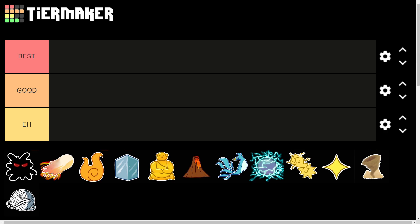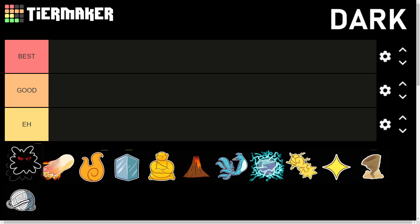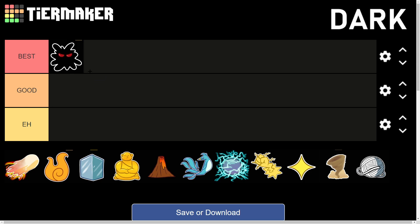The first devil fruit on the list is the Dark fruit, one of my personal favorites. It is famous for one thing only: stunning people. It has one of the best stunning moves in the game, which makes it extremely strong for PvP, killing bosses, or farming in general. A plus point is that it's very cheap and easy to get, unlike fruits like Dough or Rumble. Dark is definitely going in the Best tier.